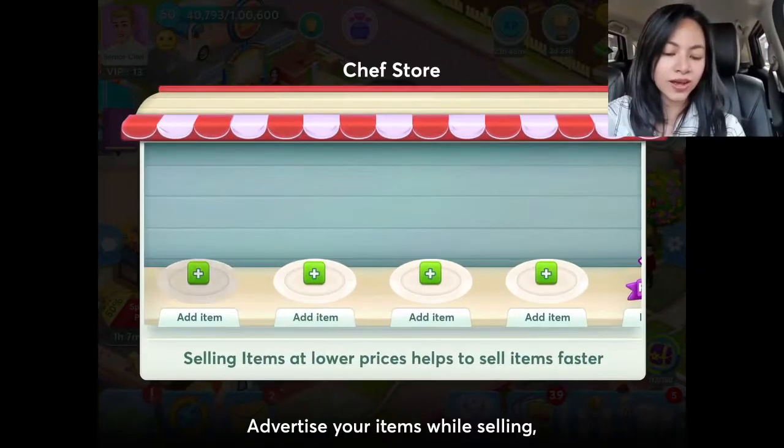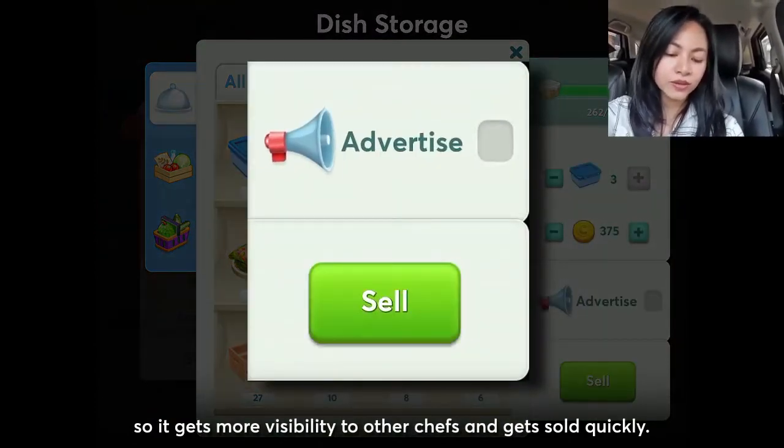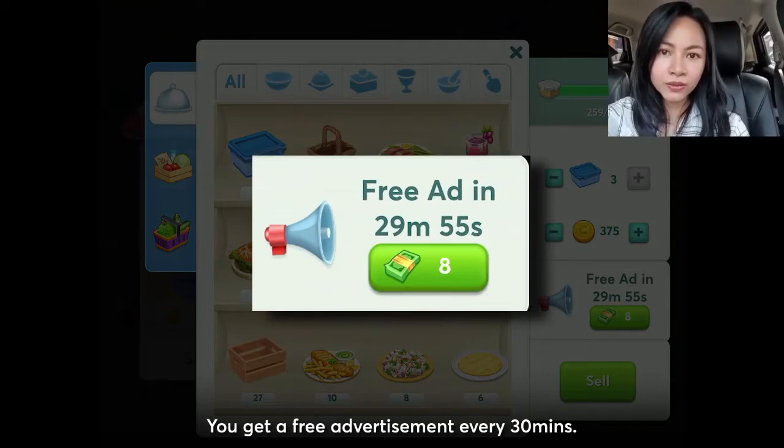Advertise your item while selling, so it gets more visibility to other chefs and gets sold quickly. You get a free advertisement every 30 minutes.